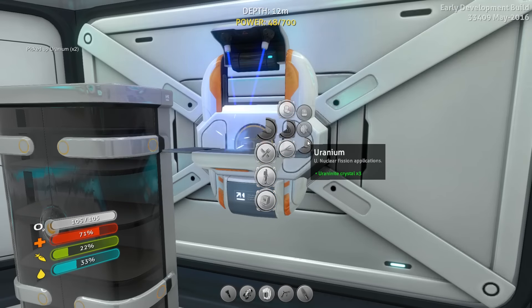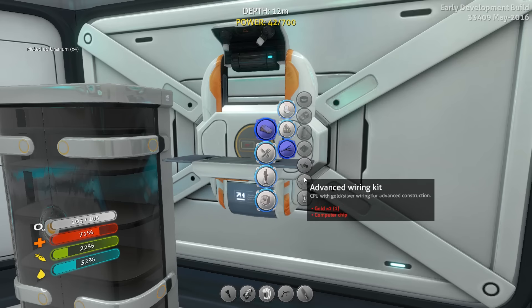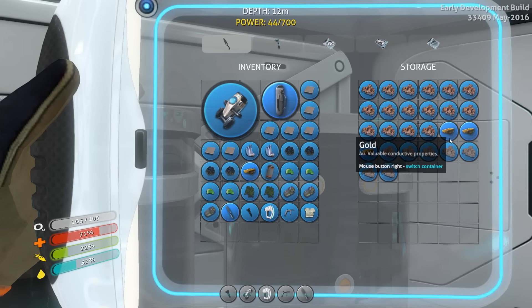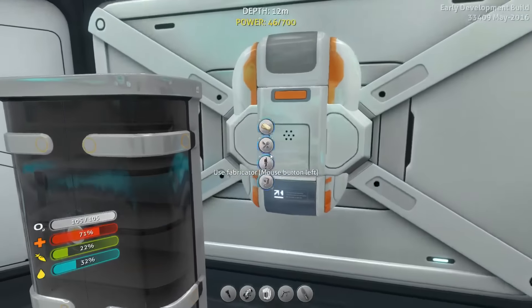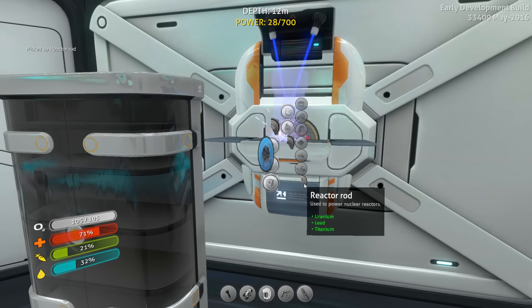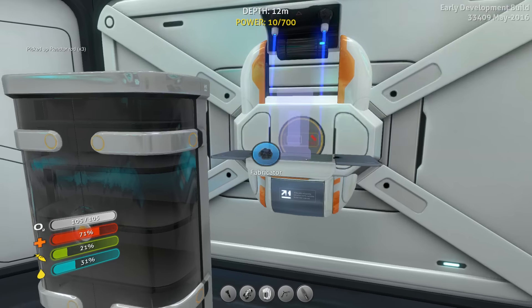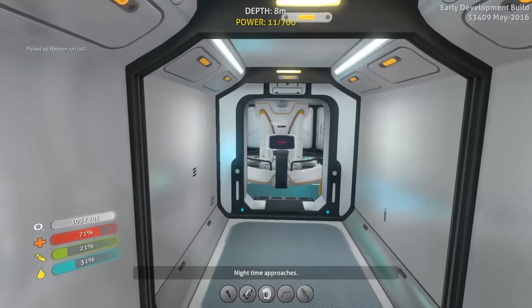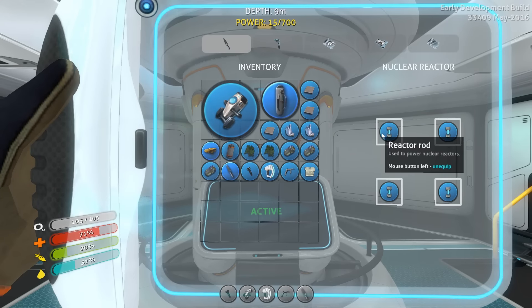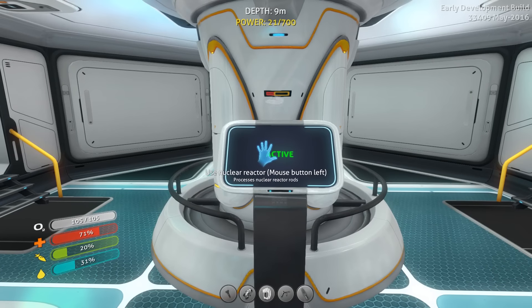I'm making up some uranium — quite a bit of it actually. I need to turn that uranium into reactor rods with lead. I'll grab the lead that we have. Reactor rod, two reactor rods, three reactor rods, and four reactor rods. Now we come over to this and we can put in the reactor rods. We're up to 700 power. It's going fairly quickly, it seems.